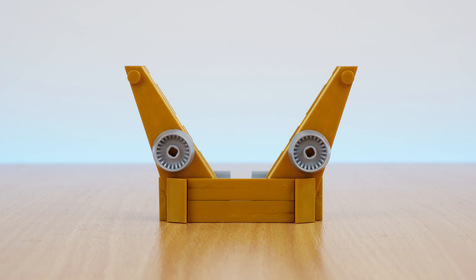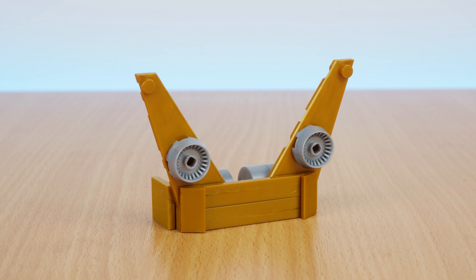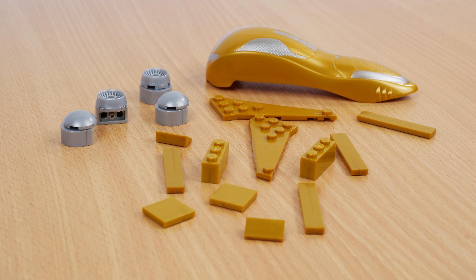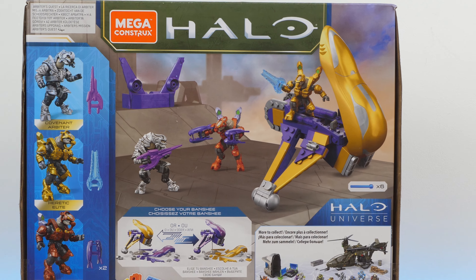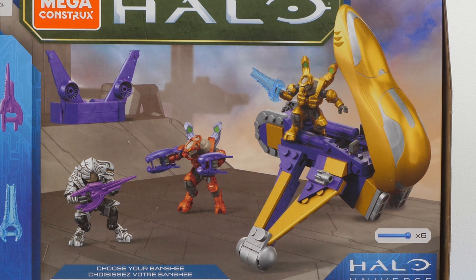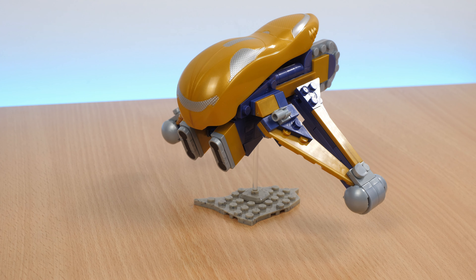Along with the Banshee is a bit of extra scenery that acts like a barricade, giving your figures some cover. Also included in the set is a bunch of extra yellow pieces, because you can take the yellow barricade and the other spare yellow parts, and swap them out with a bunch of purple pieces on the Banshee, to turn it into a Heretic Banshee.